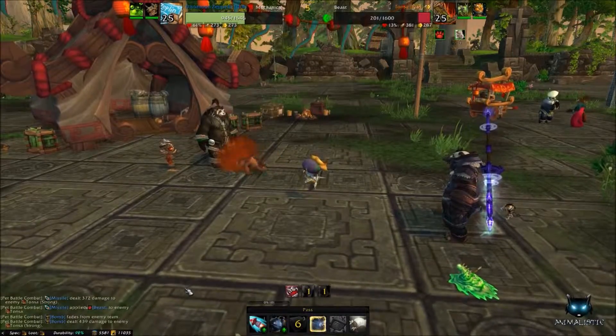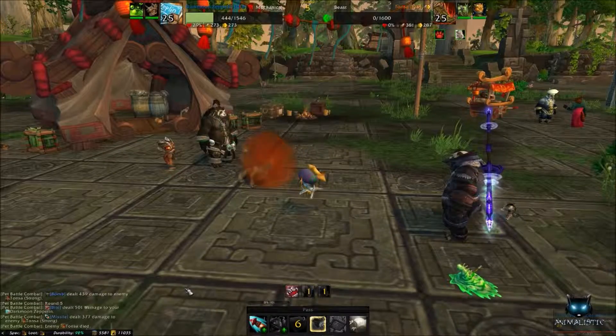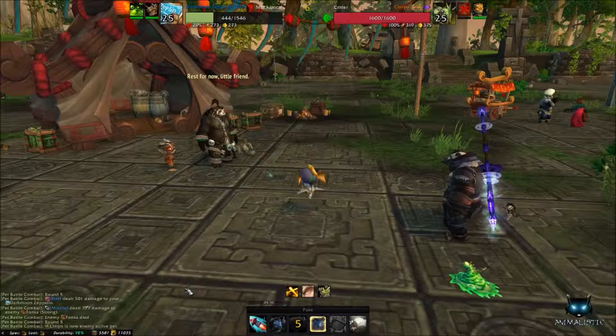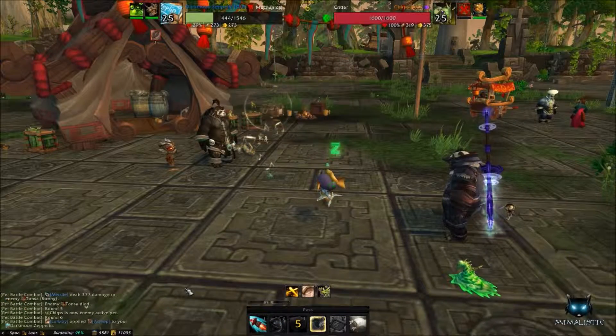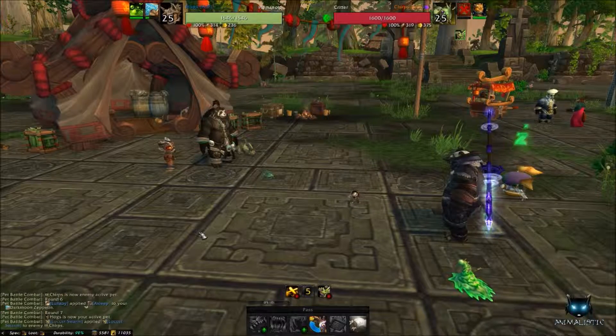He starts with a beast pet. When Tonsa gets defeated, he'll bring out Chirps — he's a really quick pet and will usually always go first. He always starts with Lullaby, which will put you to sleep, so just bring out your second pet.